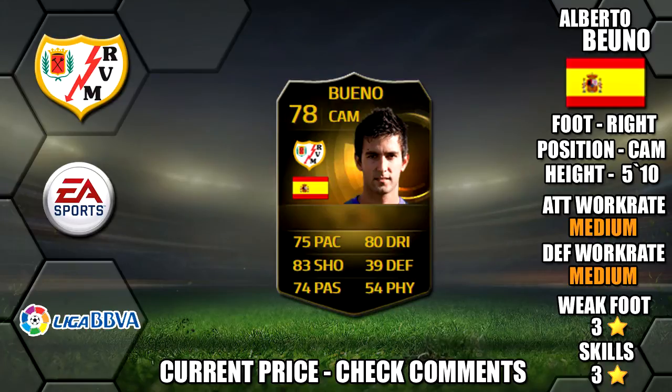Alright lads, so today we're going to be reviewing Informed Bueno, who plays for Rayo Vallecano in La Liga BBVA. He's 5 foot 10 tall, right footed, got medium-medium work rates, 3-star weak foot and 3-star skills.